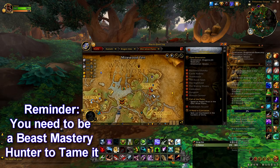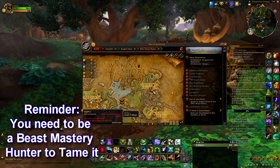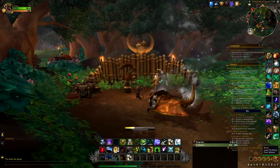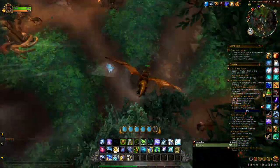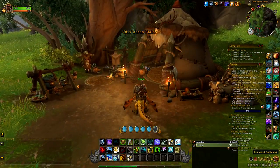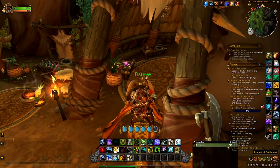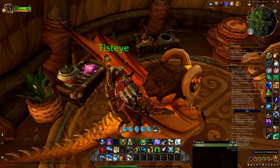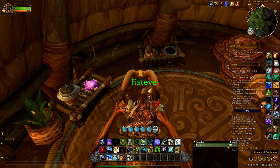To get this spectral beast, you have to come here to Timberstep Outpost, and go here to this hut right here. You'll see this gem called Essence of Awakening — it's a one-hour buff, and don't worry, it always spawns, it never goes away.